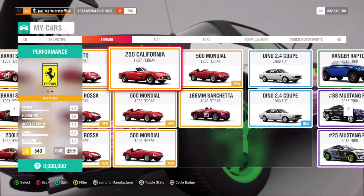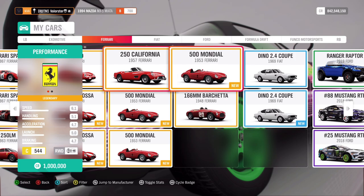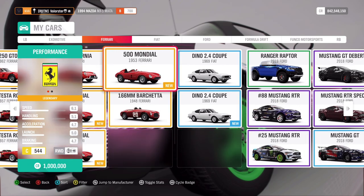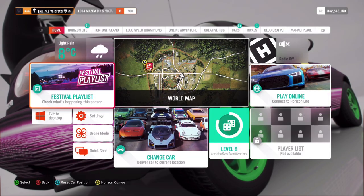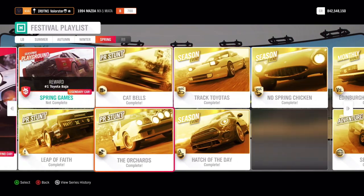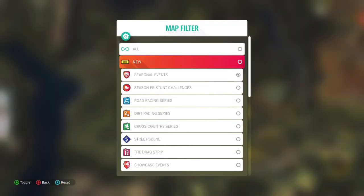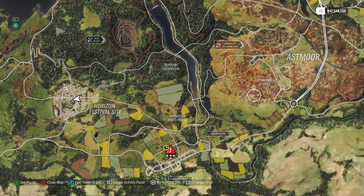The Ferrari 500 M is not a new car, it's an old one — but it's worth a million so you can always sell it if you want. Then let's go to the PR stunts, which were pretty fun to do.